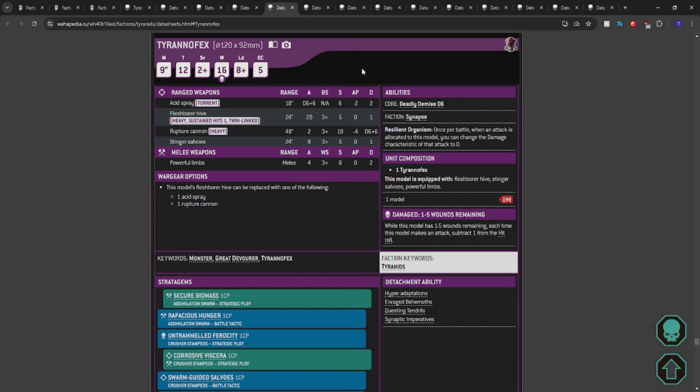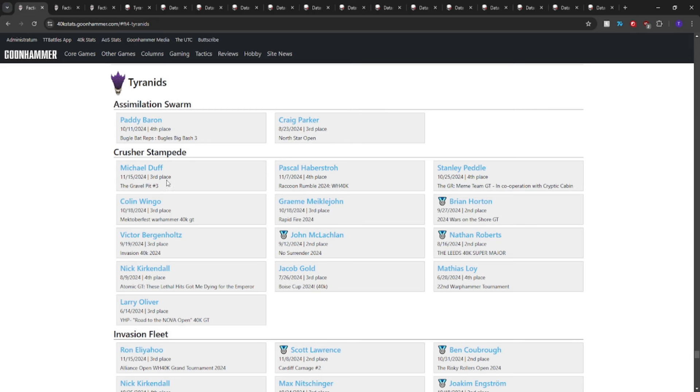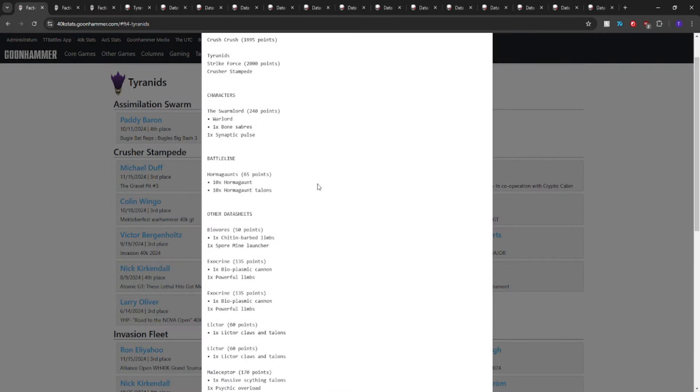190 points. Acid Spray is still good for overwatch. Maybe the third Tyrant Fex takes Acid Spray so you can clear infantry even easier — it's a Torrent compared to Blast, so you don't have to worry about Big Guns Never Tire awkwardness. Acid Spray is an 18-inch Flamer, D6+6, auto-wounding because it's a Flamer, Strength 6, AP2, Damage 2. If going triple Tyrant Fexes, maybe make one Acid Spray and the other two Rupture Cannons.